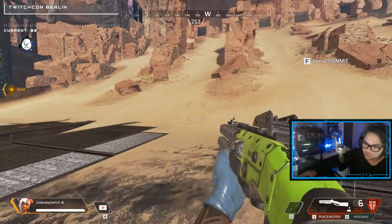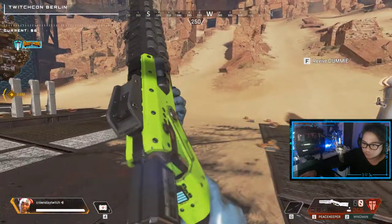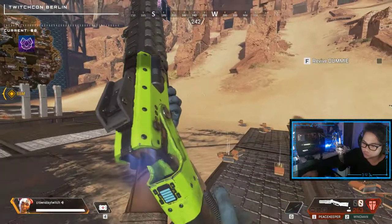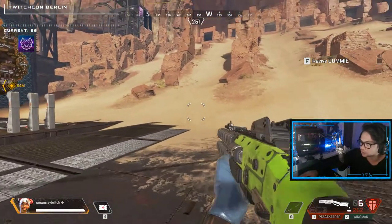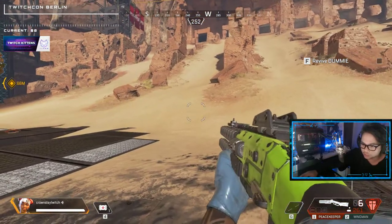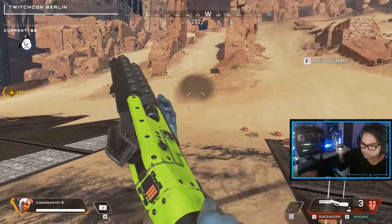This is the trick that makes people win shotgun attacks all the time when you're really good at it. This is how you do it. The normal fire rate of the shotgun is like this: clack, pump, pump, pump.